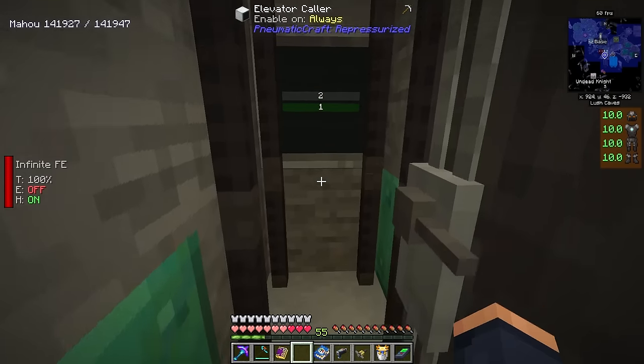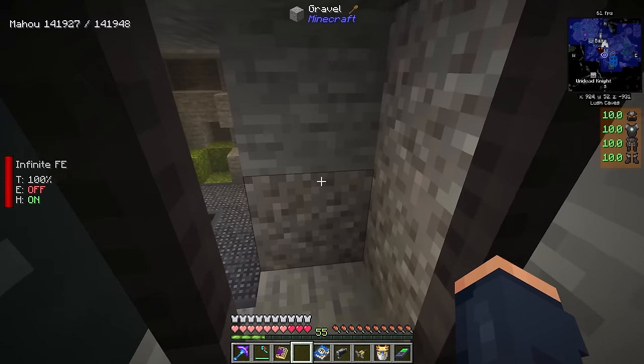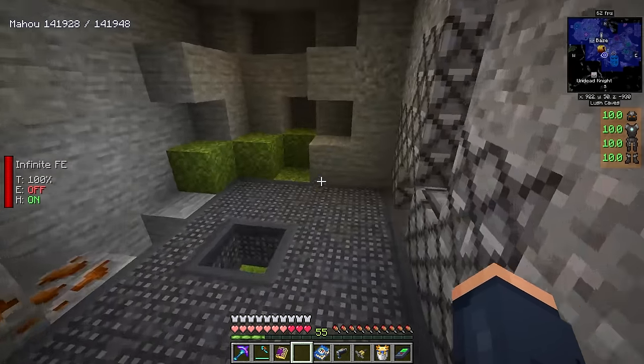Now we have a door that opens up and we can go up to floor two. After a little bit of work, I've designed the interior of the elevator space and I really like this. Inside, I made it more spacious by breaking out the blocks. Going up takes us to the next floor — which is so cool. I put the elevator collar in the back. When we walk in, we encounter something very familiar: a familiar 7x7 or 9x9 room, depending on how you look at it. And inside of here, this is where we're going to set up our oil refinery.